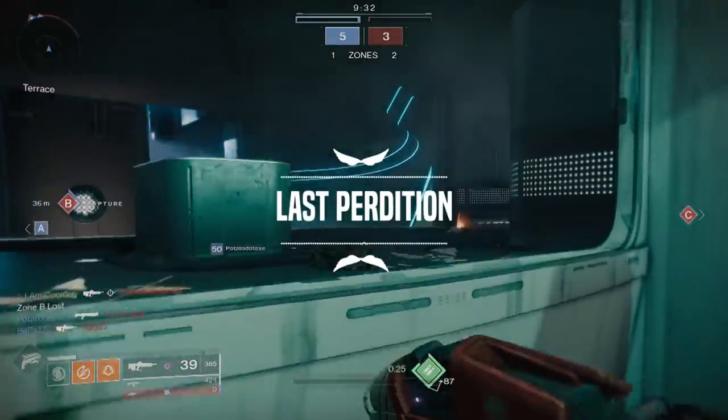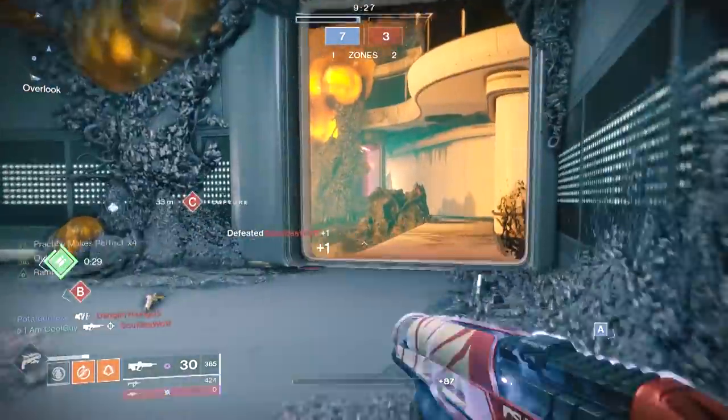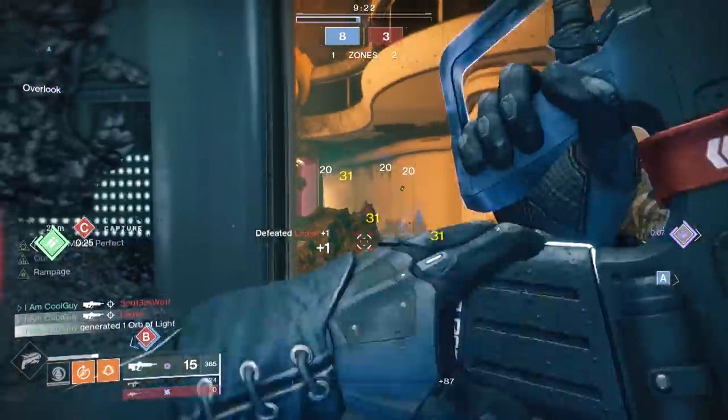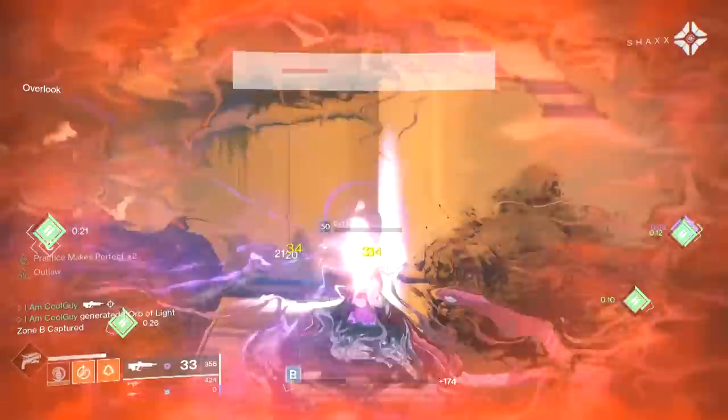The description reads: 'Can't outrun the ending.' This has been a fan favorite and was one of my favorite weapons from early Destiny 2, and now it's been brought back with Joker's Wild. This is a Crucible exclusive weapon from Shaxx — it can drop after a match, from a rank up, and from turning in Crucible tokens.